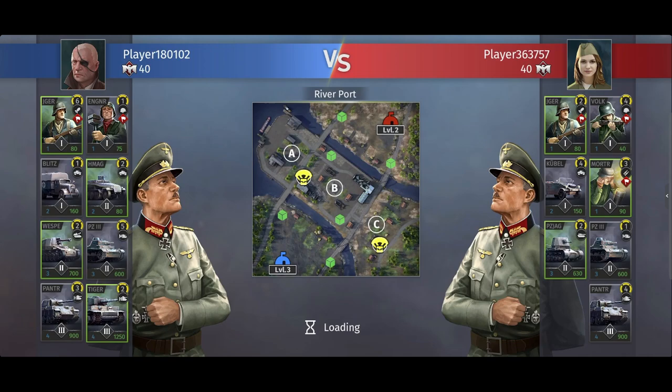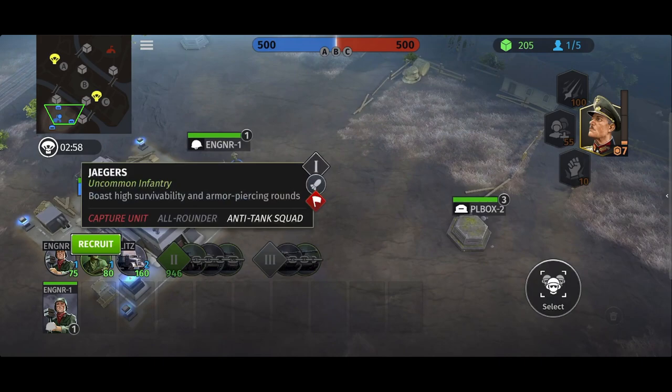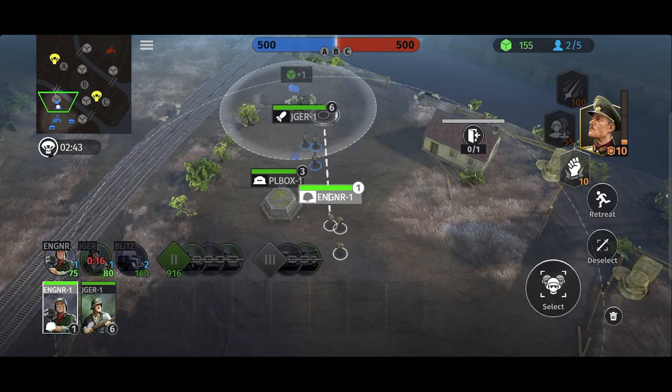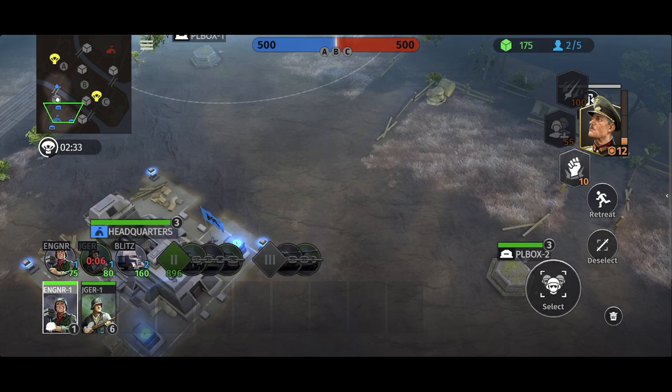Now we have our deck sorted, let's begin a match. We're playing against another Axis player. Let's call on our Jager squads, then send one straight over to the left-hand side. We'll get our engineer to capture a point. The problem I can see is that there is a long time to call in each Jager squad, but as they're very good they will be able to dominate the map.